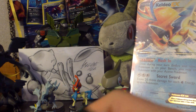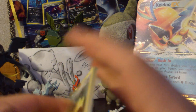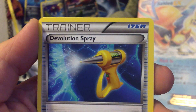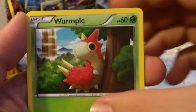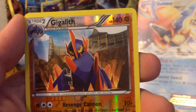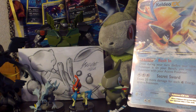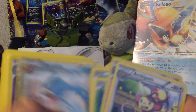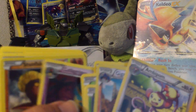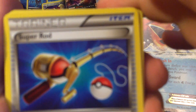Look at how that pack just ripped open. We start this off with Bibarel, Devolution Spray, Whelmer, Ball Toy, Electrike, Buizel, Wurmple, Nincada. My Reverse is a Gigalith, which is a Rare, so I've gotten two Rares. And my Rare is Ambipom. Nothing, nothing, nothing. But I did get a Super Rod and I got another Blend Energy, even though I don't really need it. So I got Ambipom, Reverse Gigalith, Gyarados and a Reverse Dustox, Cofagrigus and a Reverse Stunfisk, which is uncommon. And the best thing out of the whole thing — I hate to say it — but it's the Super Rod. So that's awesome.